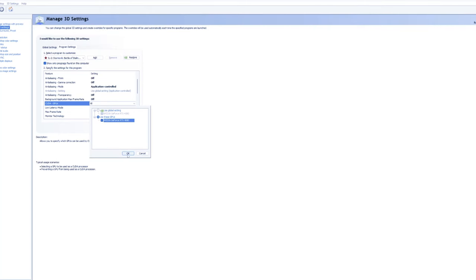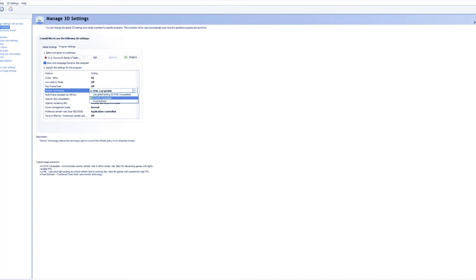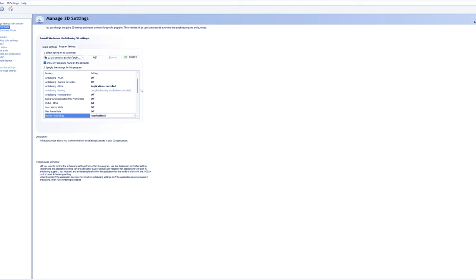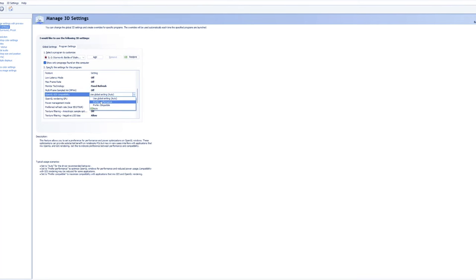Anti-aliasing — you can test it but I don't recommend it; it won't affect performance, it's just visual. So set application-controlled, turn that off for anti-aliasing mode. Transparency is off, background off for flat panel. Low latency off, max frame rate for flat panel doesn't matter what you pick. Multi-frame off, and DSR just do auto.